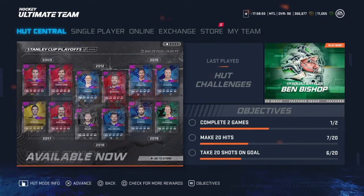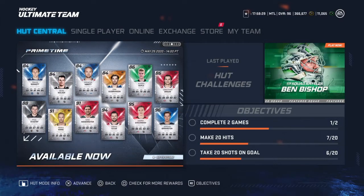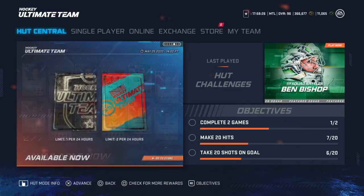These are the Conference Finals cards from 2009 up to 2019, and there are some really good cards. The ones I would love to get would be Erik Carlson, Steven Stamkos, Lundqvist, or Hellebuyck. And we got some new Primetimes — the different leagues ones and the NHL ones. There's a 94 Thomas Tatar I would love to pull.